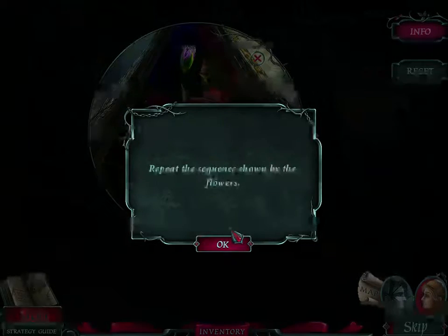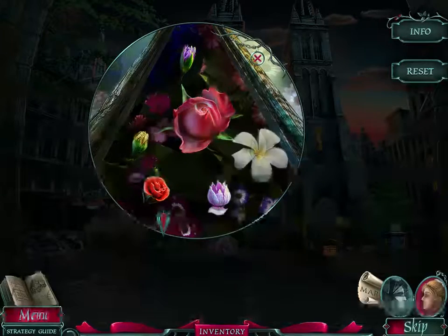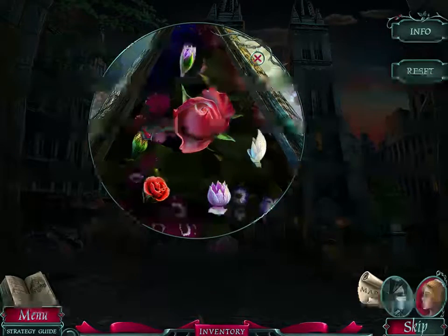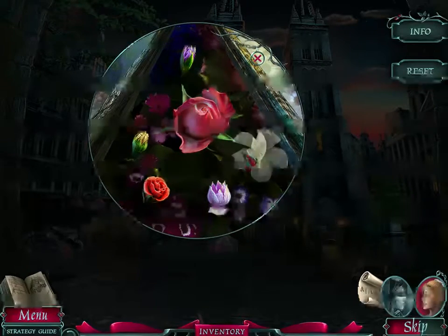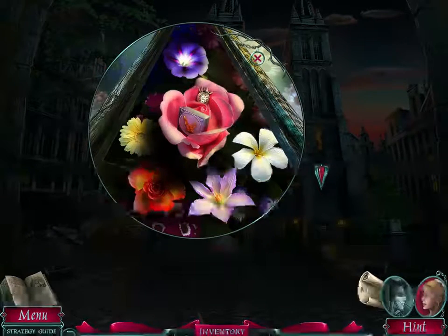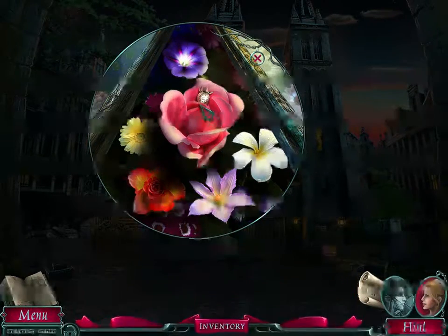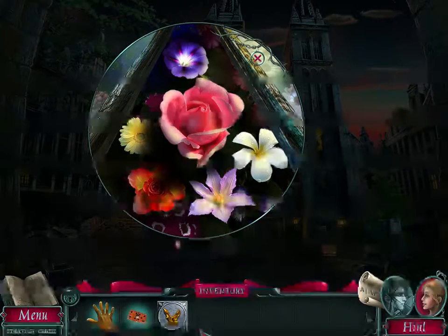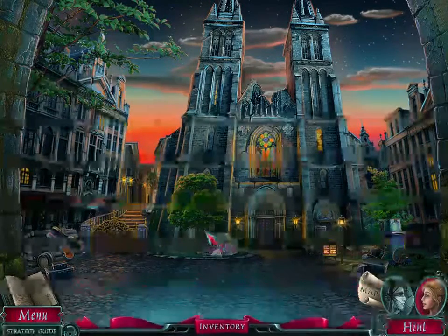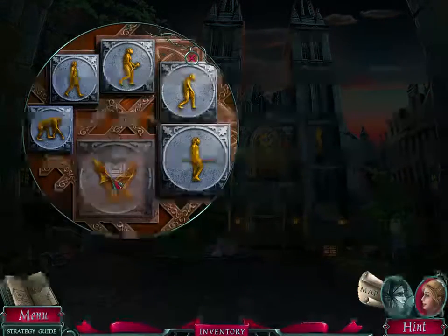Repeat the sequence shown by the flowers — oh, that's Simon Says! There we go. It wasn't too bad; it was just one sequence I had to repeat. So we have that piece, looks like part of that puzzle. And we have a strawberry — a metal strawberry.